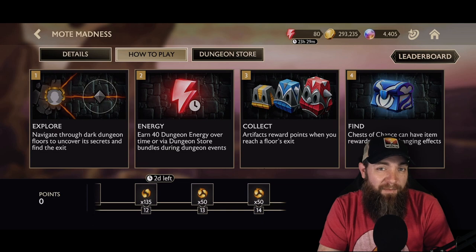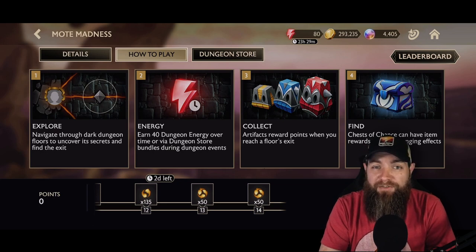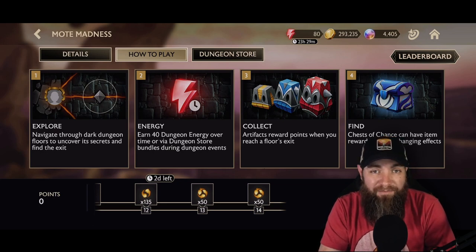The different color artifacts make a big difference. Blue ones give the least amount of points, red ones give the most. There are only a few red artifacts on each floor, and depending on your difficulty you may not even see reds until you get into the higher difficulties.